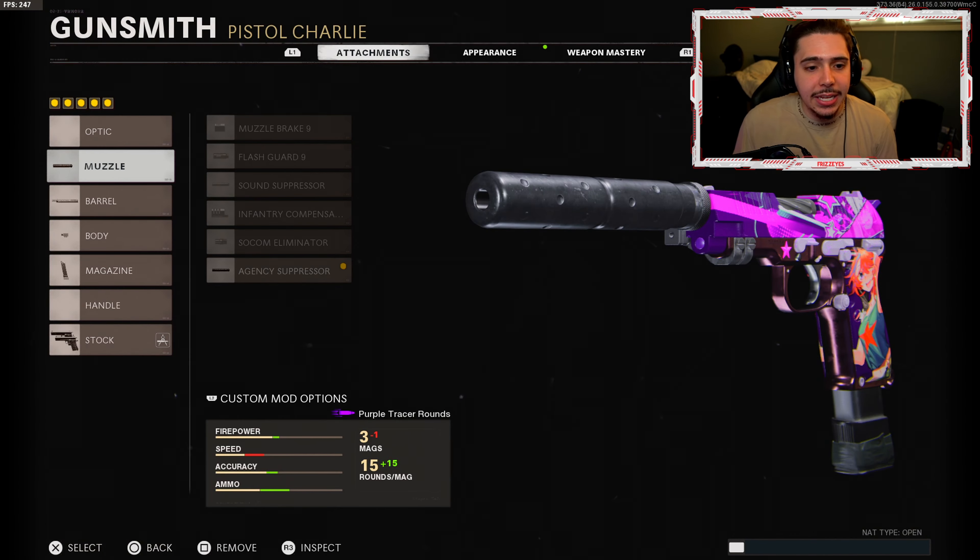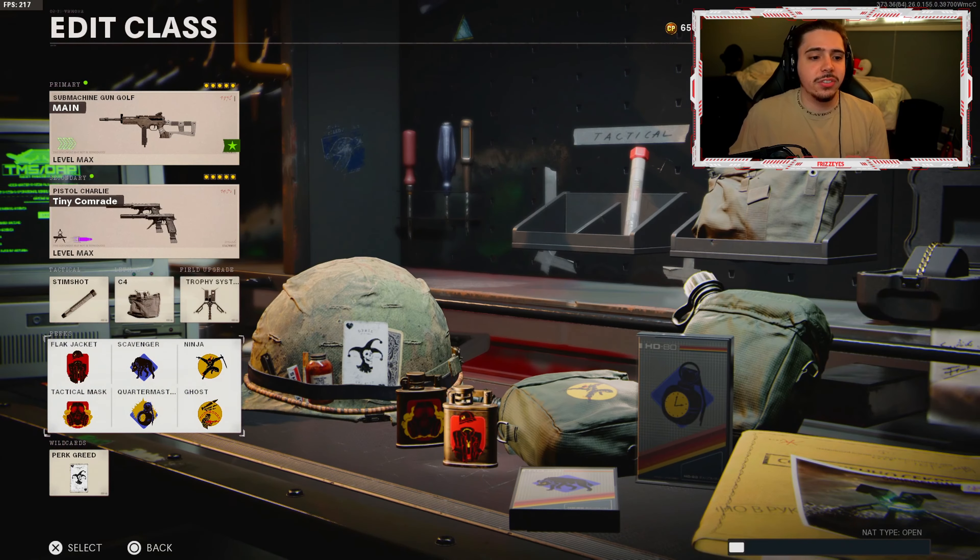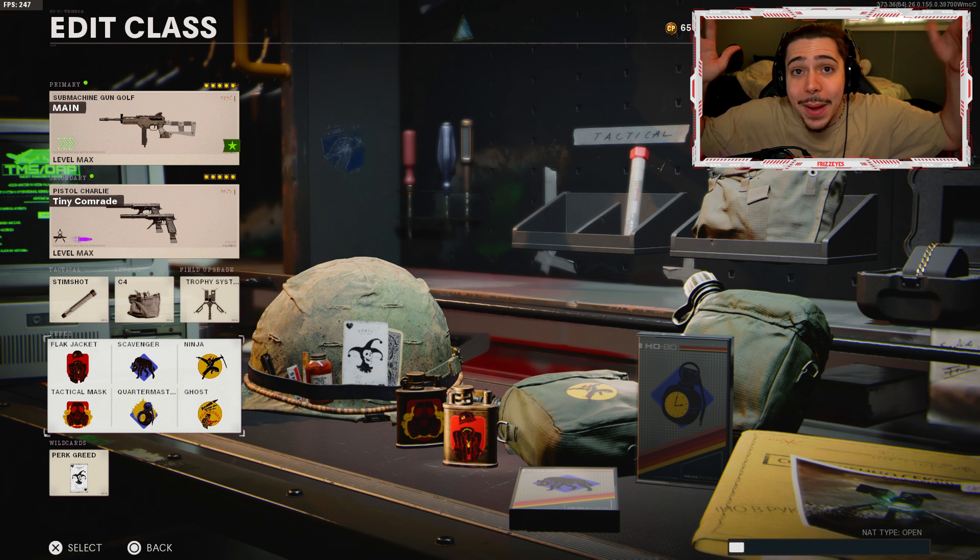If you want the rest of the class setup, here you go. We got the dual Diamattis — quickly going through that, best secondary in the game. Stimshot, C4, trophy system. Same six perks I use all the time because they work so well: Flak Jacket, Tactical Mask — lethals and tacticals are not bothering us. Scavenger keeps our weapon loaded, Quartermaster lets me restock and resend C4s quicker, and Ninja keeps me off the radar — stealthy, enemies can't find me.